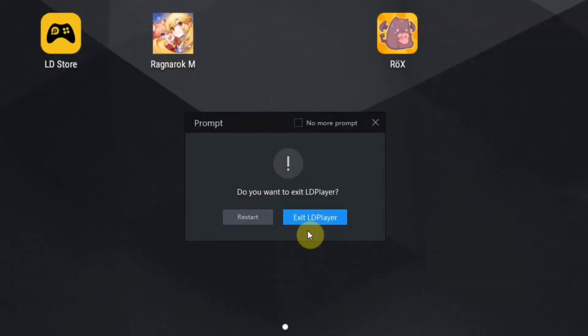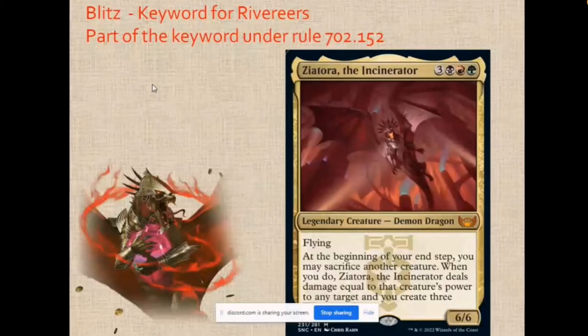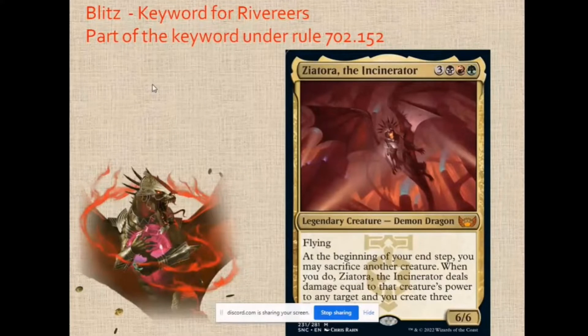Once the sacrificed creature goes to the graveyard, that's when you draw a card. With regards to Blitz, when the creature dies it doesn't necessarily have to be at end of turn — it can die during combat and you would still get to draw the card. Blitz still follows the rules for paying alternative costs set in rules 601.2b and 601.2f.